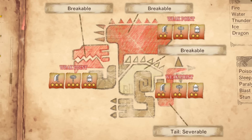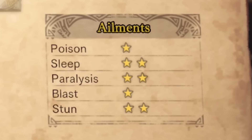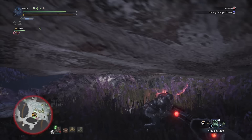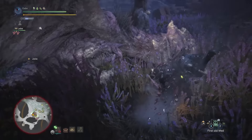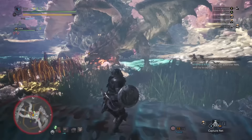Element weaknesses: water and thunder — negative. Ice and dragon — that'll do, Hunter. Ailment weaknesses: poison and blast are going to be the less effective ones, with sleep, paralysis, and stun being pretty effective overall. That's about it on the color swap couple. They have much in common with their vanilla counterparts. You're going to want fire resistance, stun resistance if you can, antidotes and herbal medicines, and for the love of everything, please bring flashbugs. Using the environment to your advantage will also make things easier.